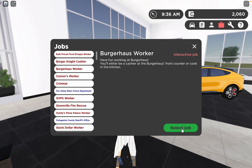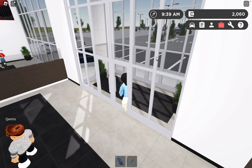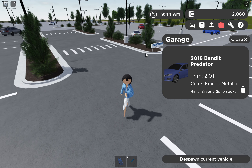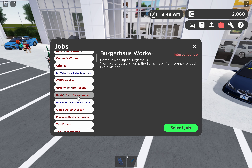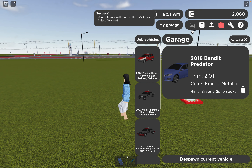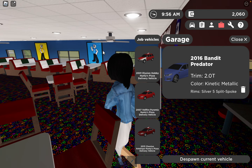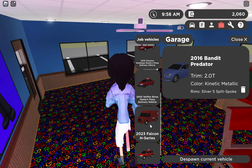I'm gonna select burger house worker, but let's go to Hunty's Pizza Palace instead. They finally added food trucks into this game — when you join a job you usually get a food truck. The burger house one doesn't have a food truck, but look at all these delivery vehicles from previous updates. The new thing is you get a food truck.